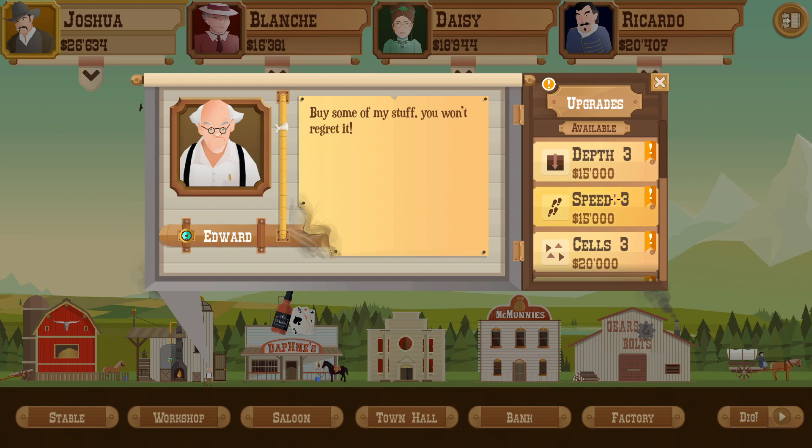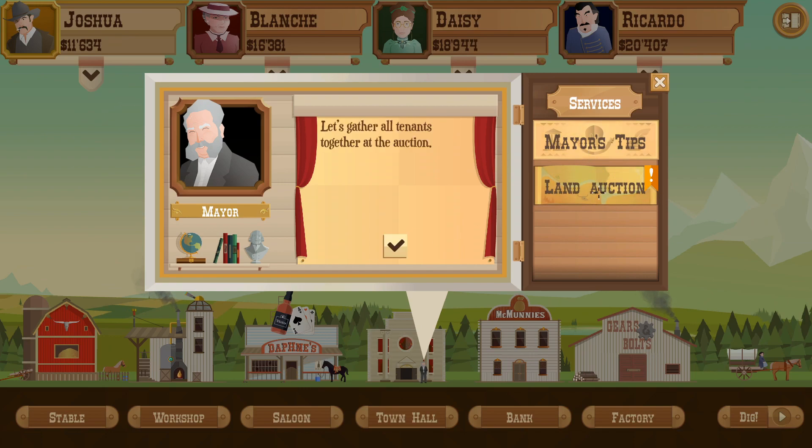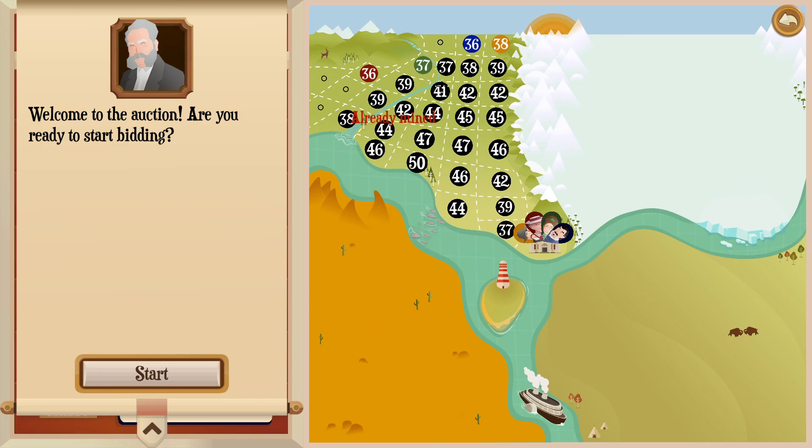I do want to get some speed on the wagons though - that seems like a worthwhile upgrade. And as for the workshop, we can definitely get some dowser speed, just to improve our early game. Those are going to be the upgrades for now. Let's check out the last auction for this area - we did end up getting the best spot again.